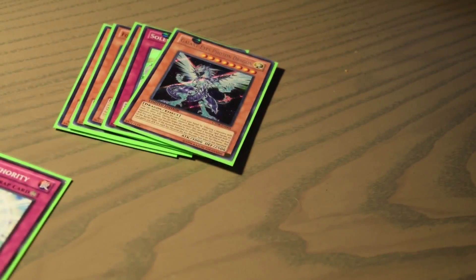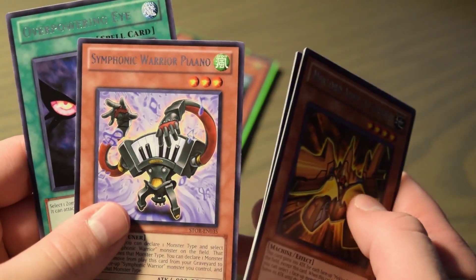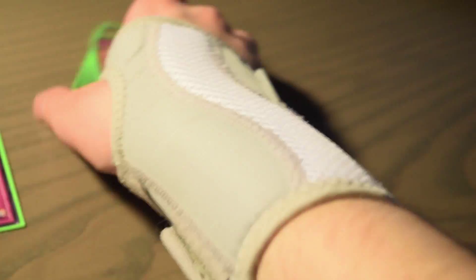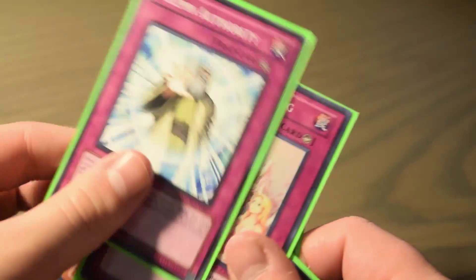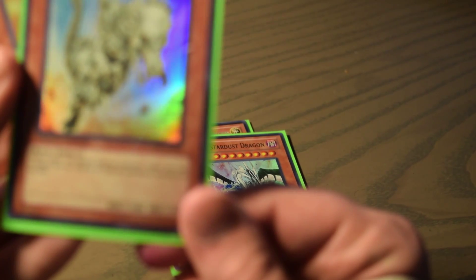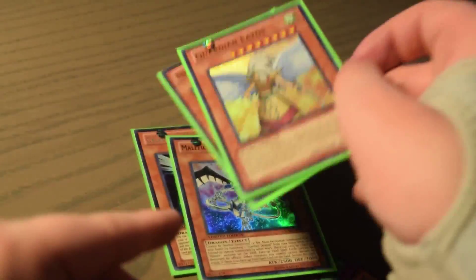So for our rares recap: Mechlord Army Granul, Tec Genus Striker, Fish On, Symphonic Warrior Piano, and Overpowering Eyes. For our promos we had Galaxy Eyes Photon Dragon, Solemn Warning, Solemn Authority, Malefic Stardust, and a Fossil Dino — which is actually a pretty good card; when this card is flipped face-up, destroy all Special Summon Monsters on the field. And of course Guardian Eatos. Overall, not bad — we got two Solemn cards, that's always a plus.